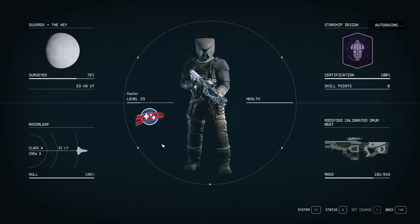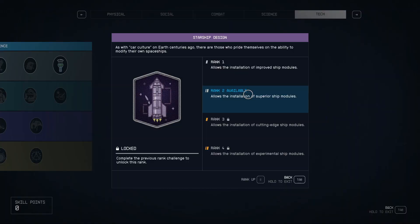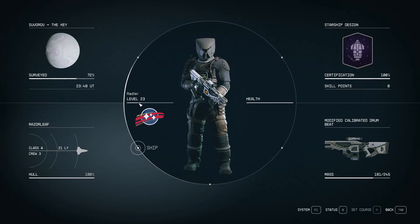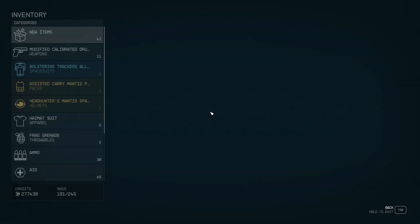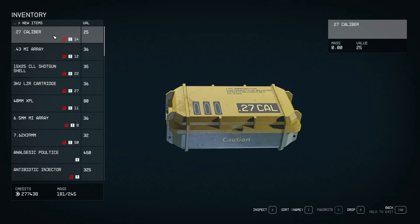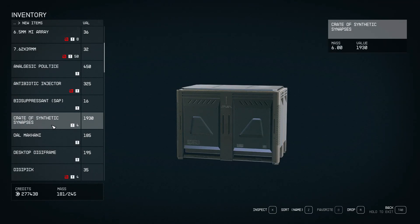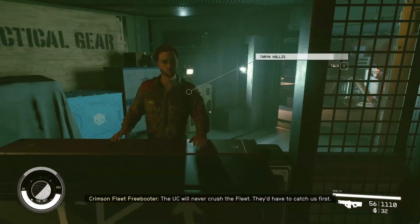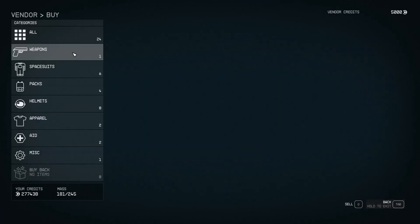Now let's go to our skills. So we have that — we can do rank 2 whenever we get a point, so at our next level, which should be... oh wow, we're actually closer than I thought. Do I have that stuff that needs to be sold? We have so much stolen ammo. We have synthetic synapses. I gotta sell some stuff — to the depot. What do you got? Tactical gear is your thing, right?